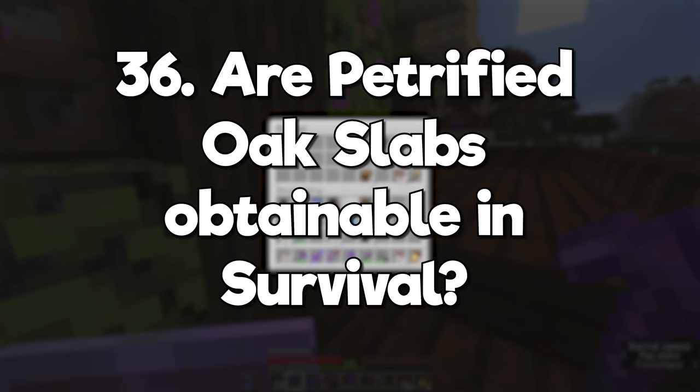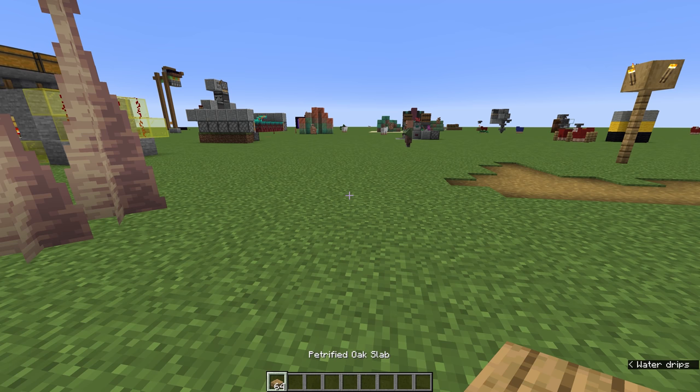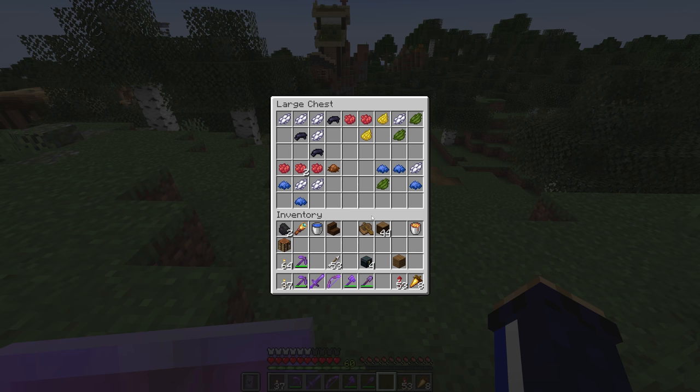Are petrified oak slabs obtainable in survival? Nope, they're only obtainable through creative mode, commands, or data packs. What's the minimum amount of dyes you need to mix all 16 colors? You've got 8 white dye, 3 black dye, 6 red dye, 2 yellow dye, 3 green dye, 5 blue dye, and 1 brown dye. Everything else is just combinations of these six.